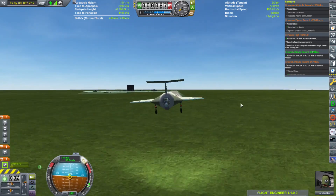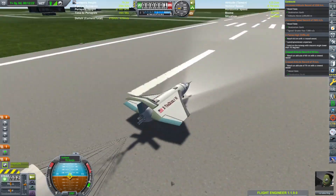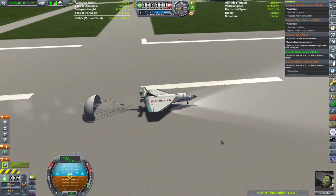Luckily, 250 kilometers was the perfect distance because we pretty much got to the space center at a good speed without having to do a bunch of S-bends or anything.